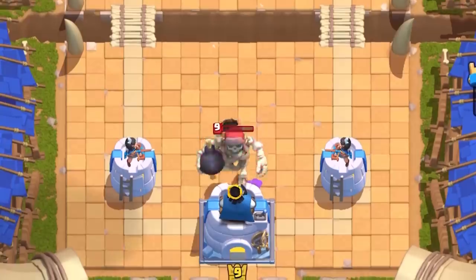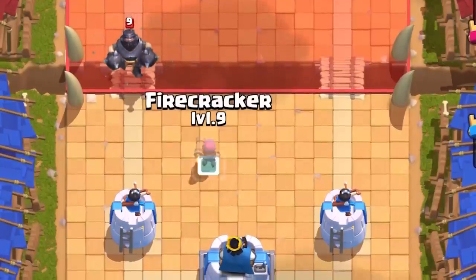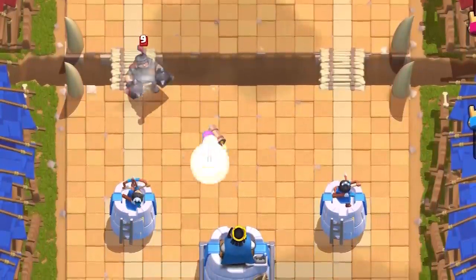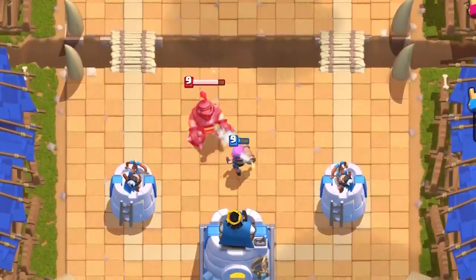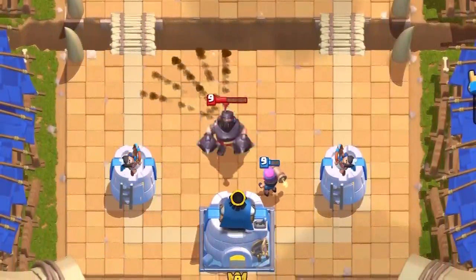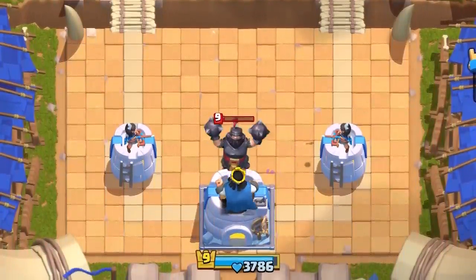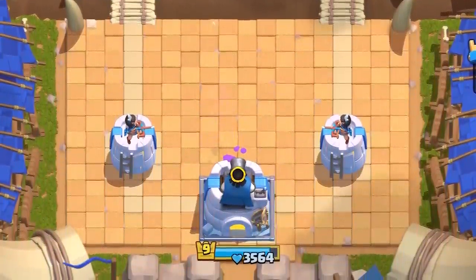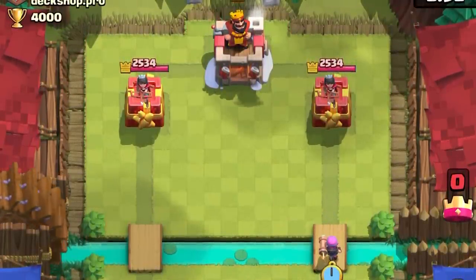She can kite the Giant Skeleton all the way towards your King Tower — just be prepared with Arrows or some sort of spell, otherwise you'll have very little time to react to a really close Giant Skeleton. She can also kite the Mega Knight to the King Tower. In a frame-perfect world she can kite the Mega Knight and survive, but that's nearly impossible and not reasonable in everyday games. Getting the Mega Knight to the King Tower alone is really easy because of her heavy splash, so activating your King Tower is super easy.